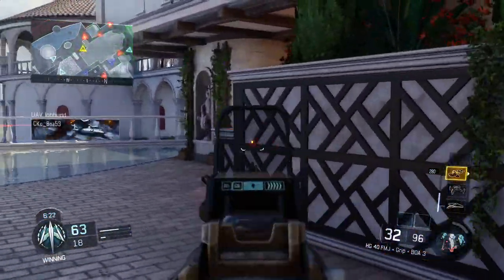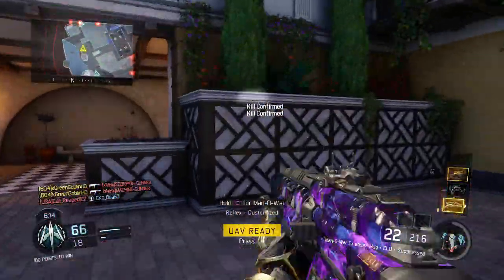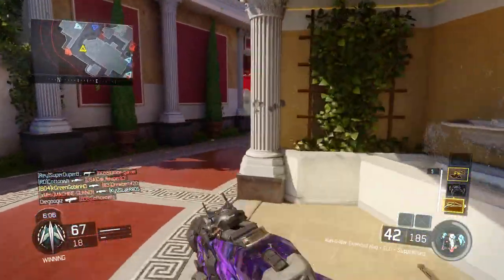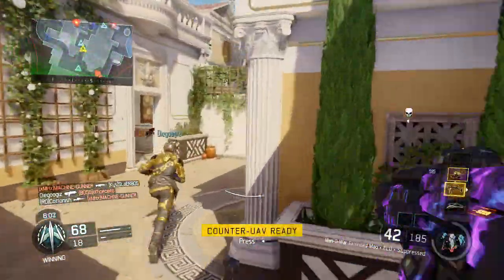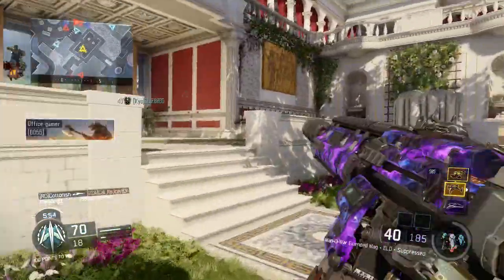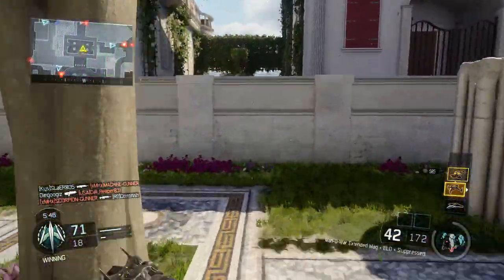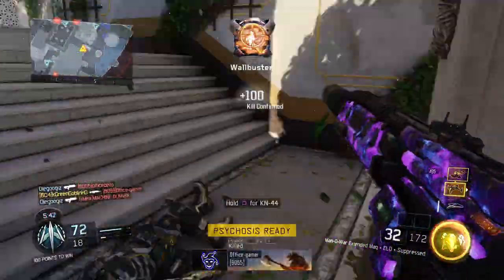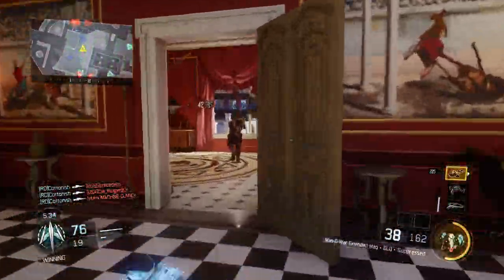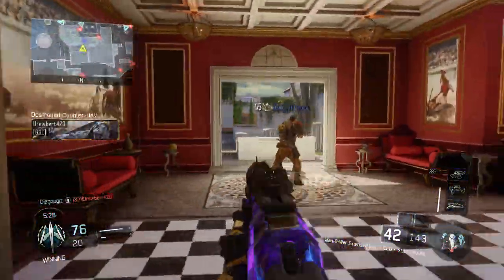The map Rumble I thought was going to be great from the trailers — it looked small. But when we loaded in, it's actually pretty big for a DLC map. One side feels like Grind from Black Ops 2 and the other side is completely open. I'd say Rumble is the worst map in this pack. It might play better in 9v9, but for 6v6 it's too big and has cheesy underground routes rather than clean three-lane or triangle-style flow.